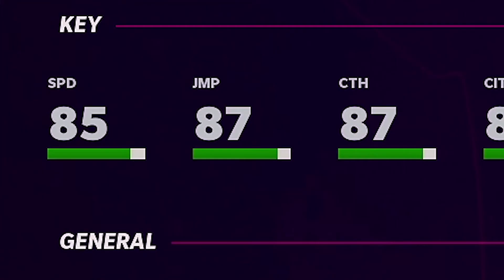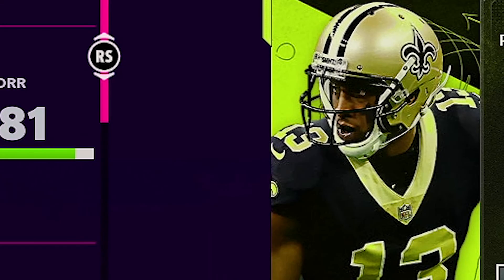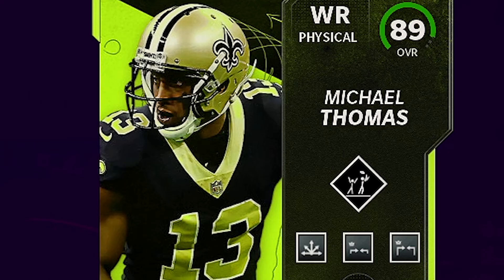The stats are absolutely insane — 87 jumping, 87 catching, 88 catching in traffic, 86 spec catch, 86 short route running, and mid route running. An absolute beast. And since he is a superstar player he gets free abilities: Double Me, Route Tech Mid Elite, and Short Elite — all for free.